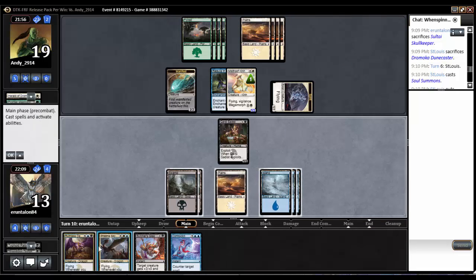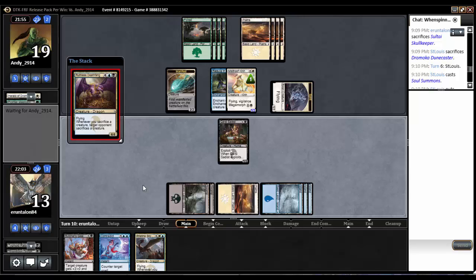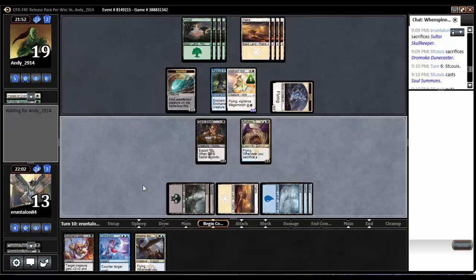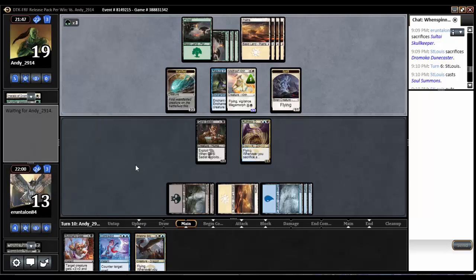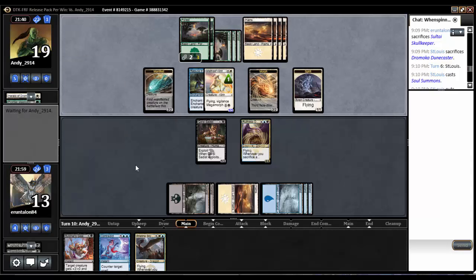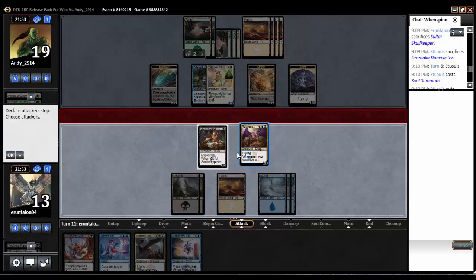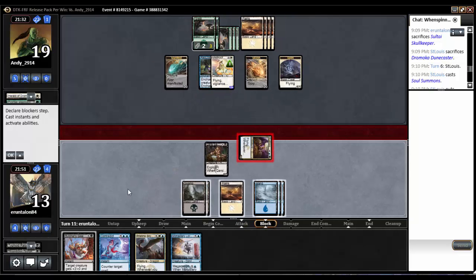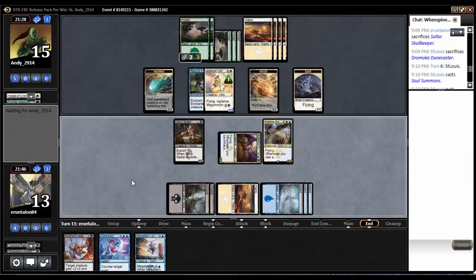There's a land. So we've got a 6/4 or a 4/4. Let's go with the 4/4 first — that's going to stop his flyers pretty darn handily. Might draw some removal, but then of course we've got a 6/4 to back it up. Yet another morph — yeesh. He's got a single card in hand now, and no attacks. That's what I like to see. I'm going to come in for 4, see what he says about that. He's just going to take it. So I'll follow that up with Pristine Skywise. I've got 10 in the air now compared to his 2.